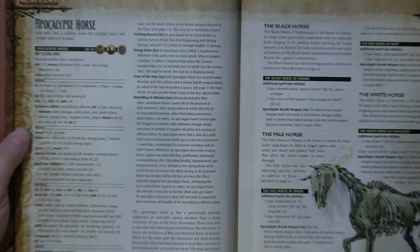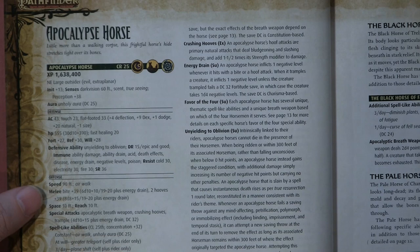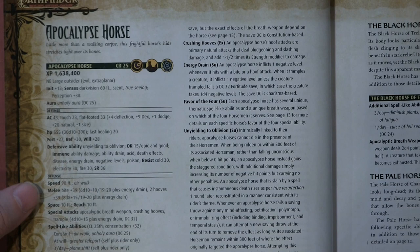One big thing about this book is the four horsemen. We're going to talk about the horses of the apocalypse. They all have a breath weapon, they are all CR 25, they have crushing hooves, energy drain, favor of the four, and unyielding. The favor of the four gives them thematic abilities based on the horsemen that they serve.